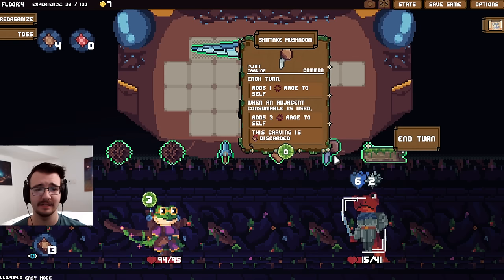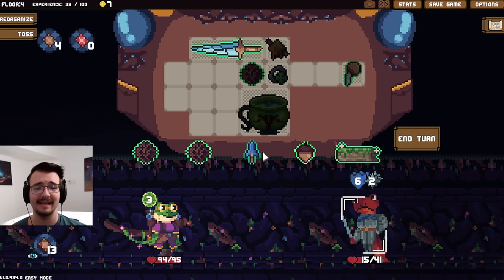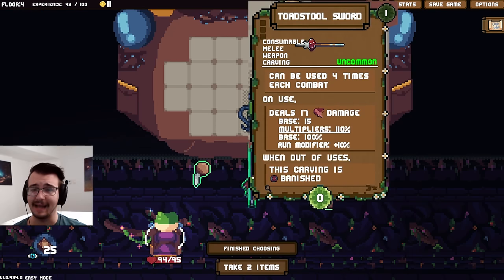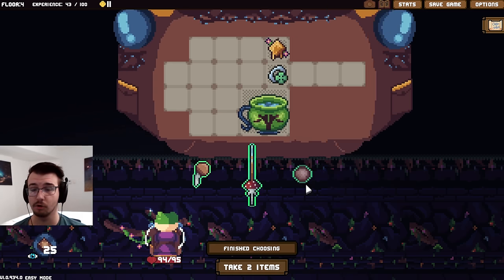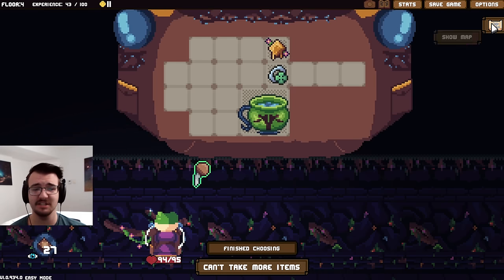It's going to add some spikes and some rage to self. It's at the start of the turn, which is fine because he's just done for. Maybe it's four times each combat — it's consumable as well. So for one energy I get four times seventeen damage. Yes! Plus three damage as well seems pretty good — just free stuff.